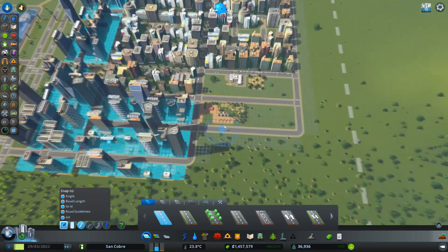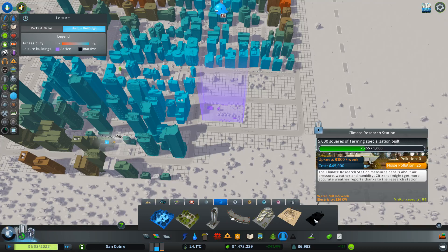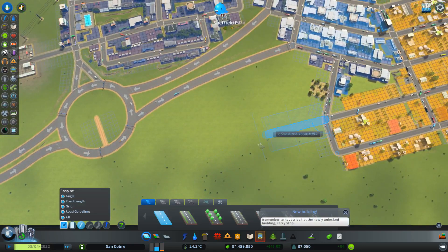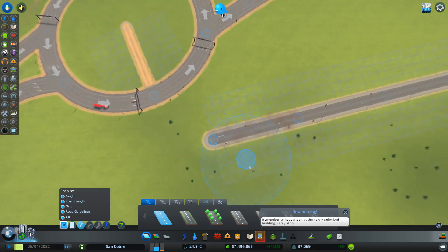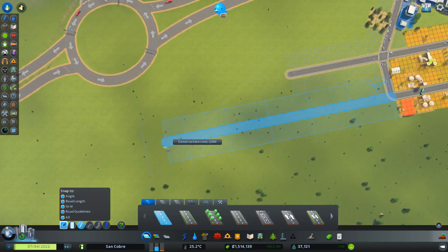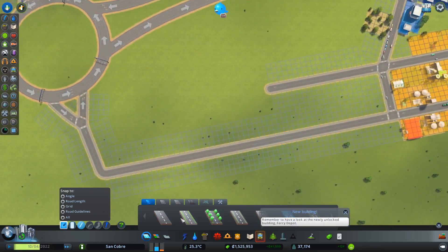What else have we got? 1 million. Climate Research Station — 5,000 squares of farming specialization. We could have a go at getting to that. Once you unlock one of these unique buildings, they're unlocked for good. So let's come back here and see if we can unlock that.